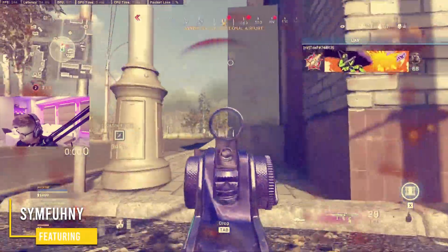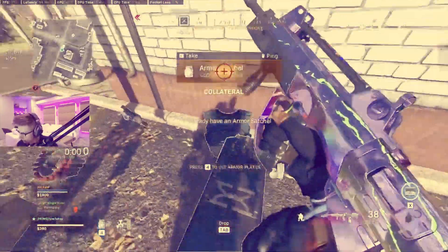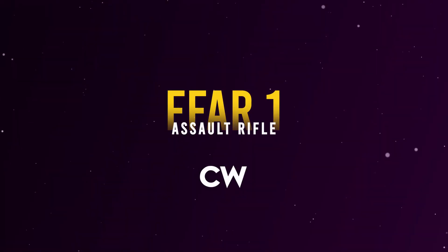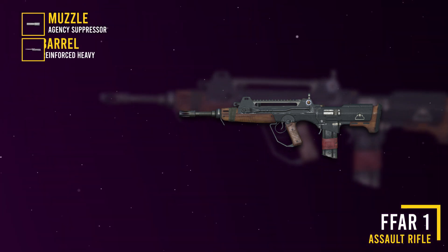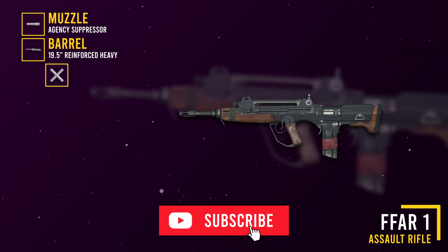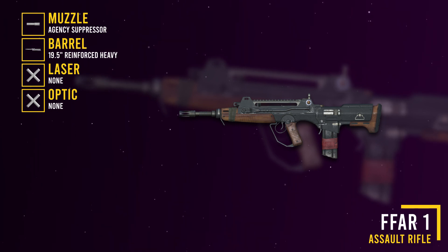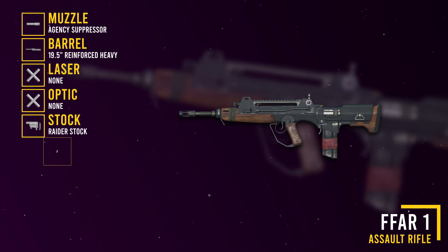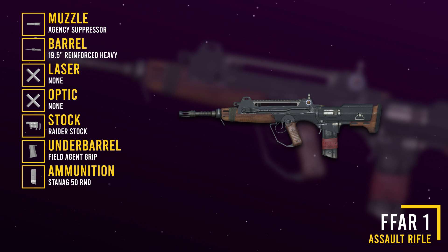If you want more Pro Warzone set-ups, subscribe to our channel. FFAR-1: agency suppressor, 19.5 inches reinforced heavy, radar stock, field agent rib, stanag 50 round mags.